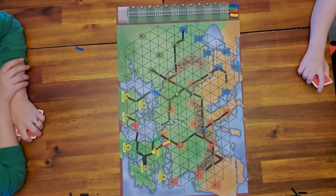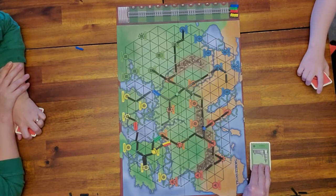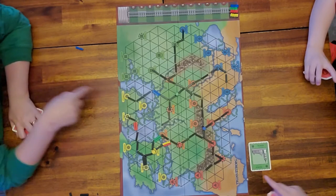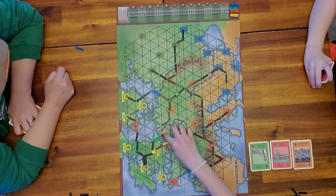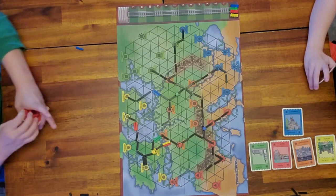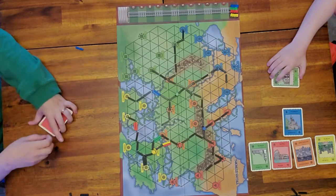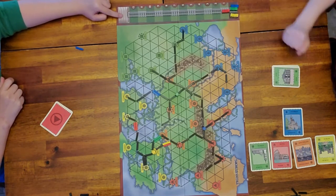Lily just went out, but she has to confirm she got all her places. So: Vilnius — right there; Roma; Amsterdam; Dublin — over here. She got them all, so she won! The last train to get to the station wins, so it's kind of backwards.